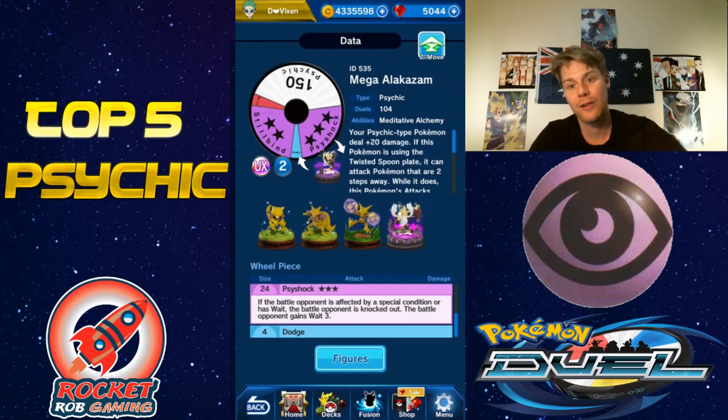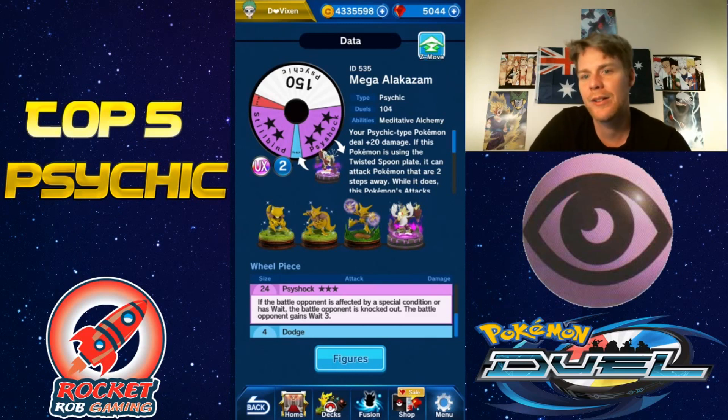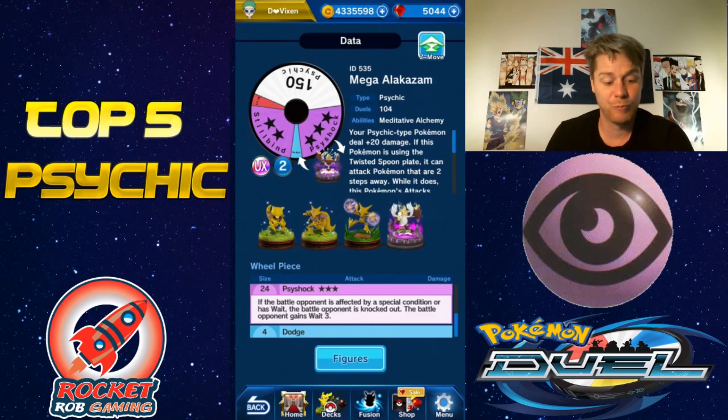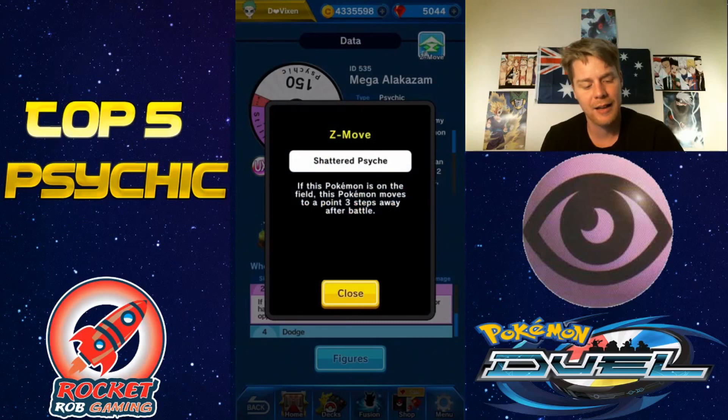You can also use that ability — turning whites to gold — on other figures. For instance, you can use it on a Raikou Gears and give it a pretty much entire gold wheel, or you can use it on a Zoroark and give it a gold Cross Counter, which is insane. This thing is really really damaging.